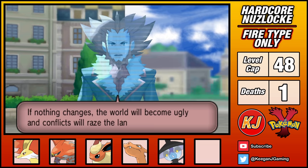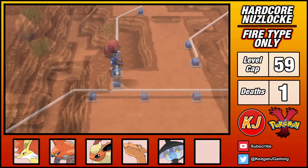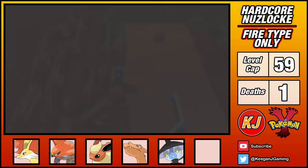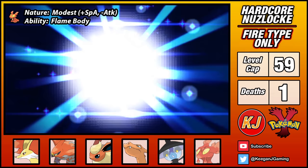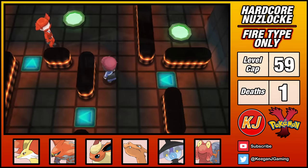Lysandre gives us a friendly heads up that he plans to eradicate every non-Team Flare member of society. Why would you tell us that? Just do it already, coward. As is tradition, it's my job to set things right and I'll need to pursue Team Flare. So I decided to bite the bullet and head back to the Badlands. After breaking rocks for a small eternity, I finally catch a Slugma. While leveling, it evolved into Magcargo, and I used the Move Reminder to teach it Yawn. Magcargo has some pretty bad stats, but maybe I can get some use out of it.